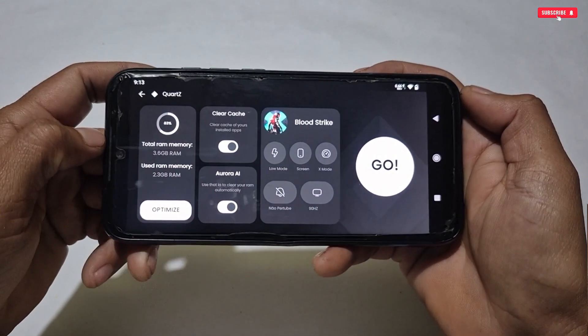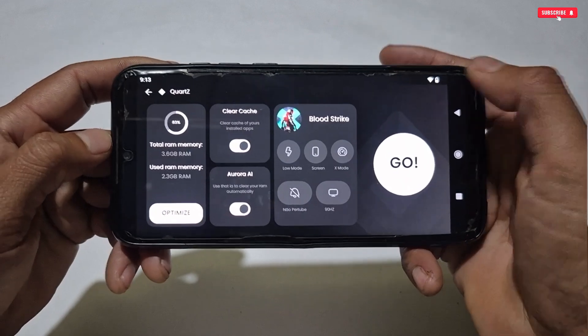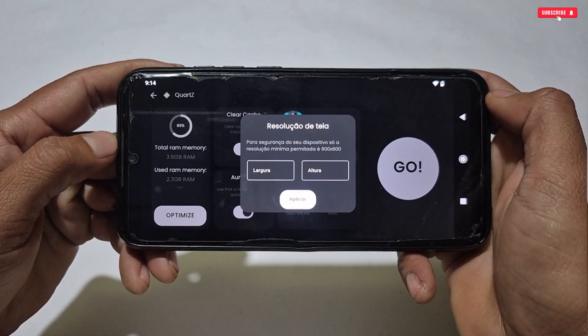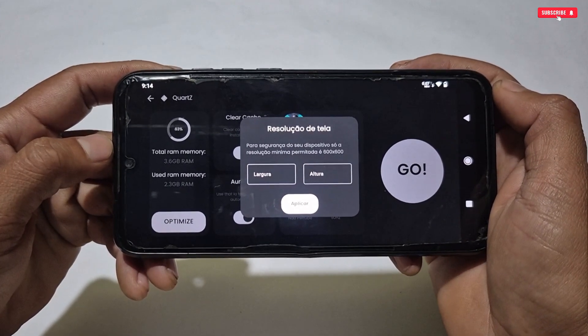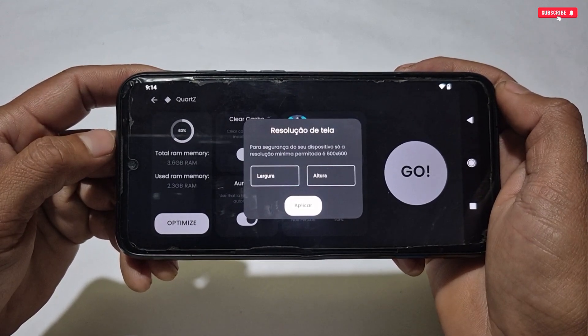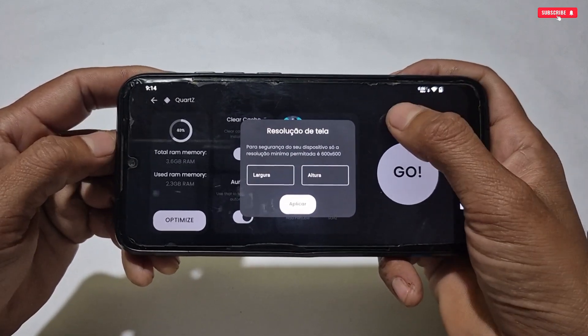More gaming features have been added, like Low Mode if you want to save battery while gaming, although I don't recommend using it. Next is a resolution changer — but if your Android version is 13 or higher, don't change the resolution as it may crash your display and apps. If your phone is on Android below 13, you can change the resolution, but I highly suggest noting down your phone's original screen resolution first so you can restore it if anything goes wrong.